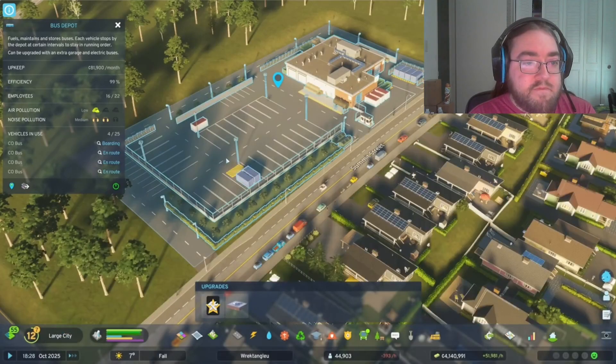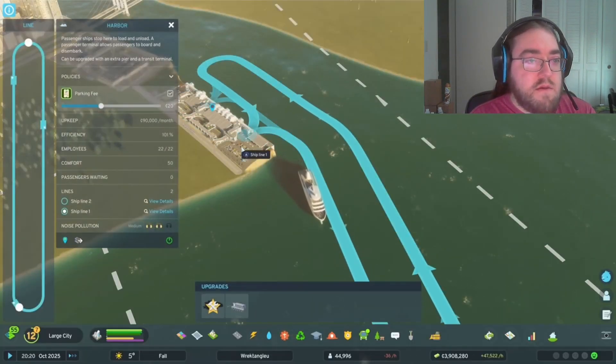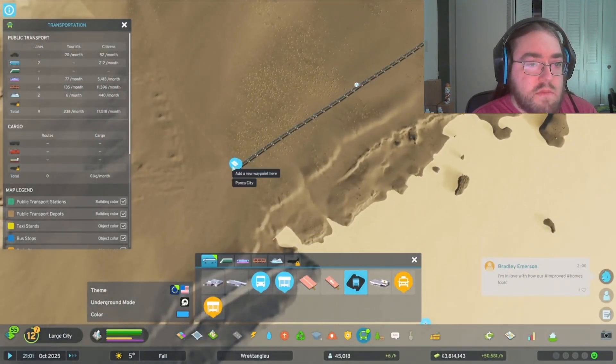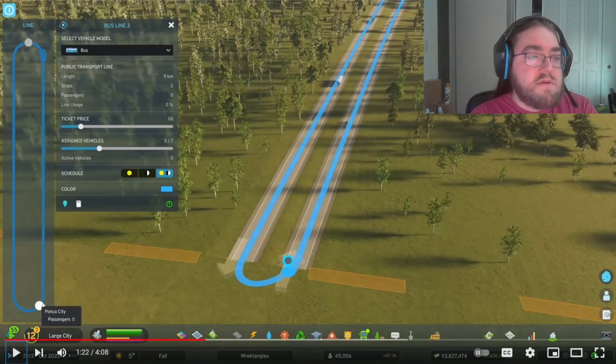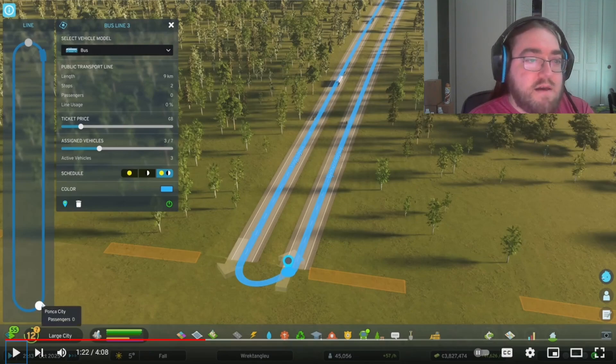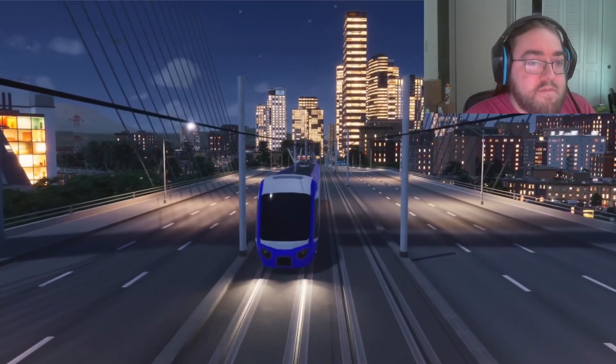You can upgrade your bus depot to service electric buses, increase capacity for rail yards, and add a dispatch center for taxi depots. Many of the different transportation modes can be connected by you to outside connections to create the lines that you want. You can now make your own intercity bus lines — that's really cool. In Cities Skylines 1, you had to have a specific intercity bus building. And the trams are included in the base game.